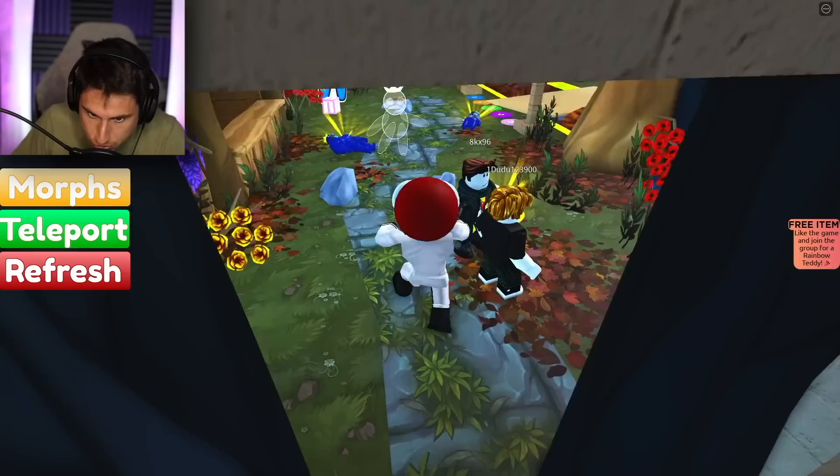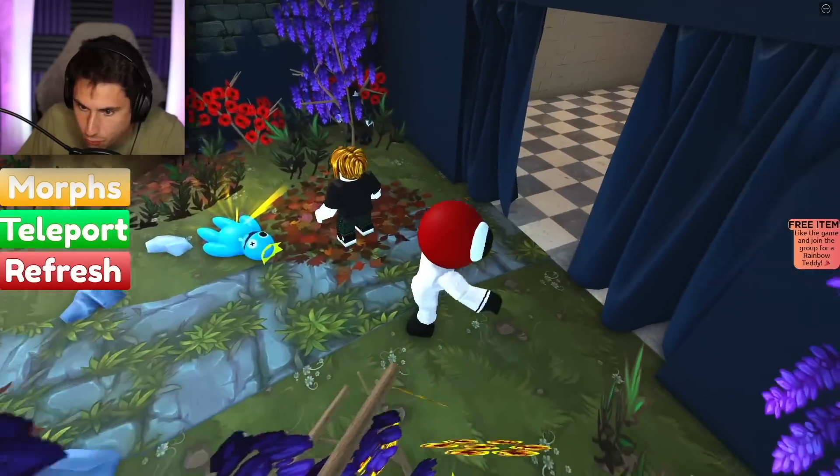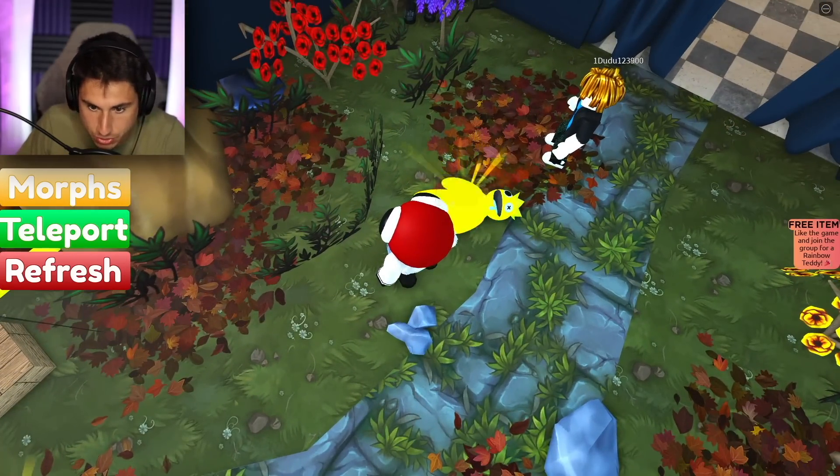But I think we're gonna find some new characters today. Whoa, look at this dude. There's a ghost Rainbow Friends? That one actually looks really cool. What's this one? We've got — oh, this is like a rainbow dude.